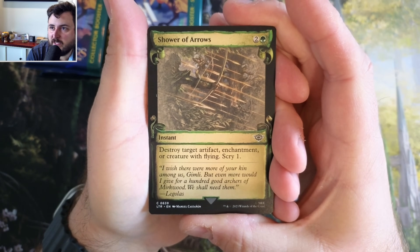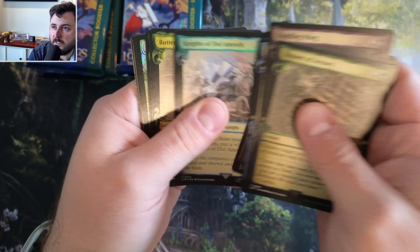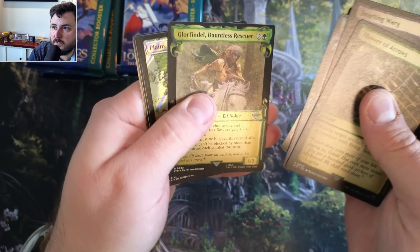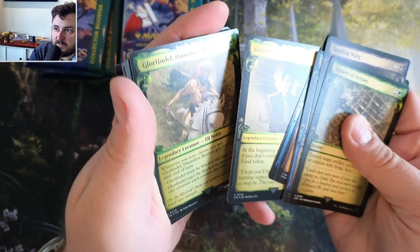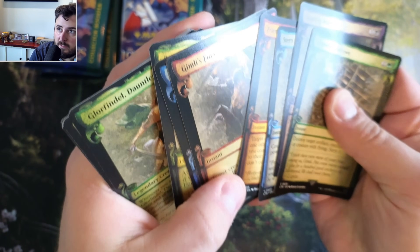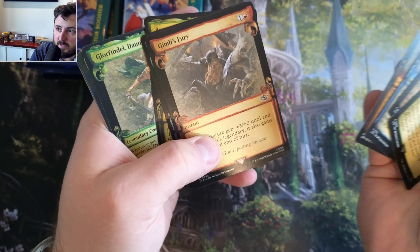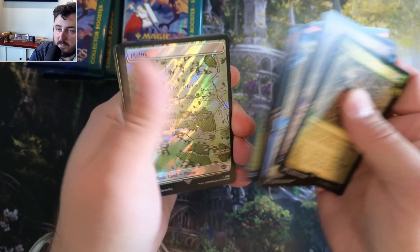I'm not a huge fan of the washed-out look. We've got Org, Fury, Knight's Innkeeper. Oh, we got a silver screen one here. It looks like the first four commons are not silver screen, but these ones are. And we got the foil planes.